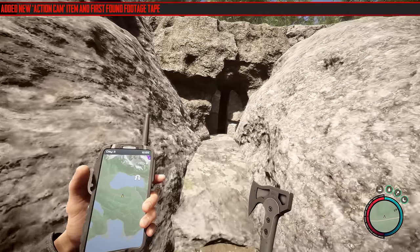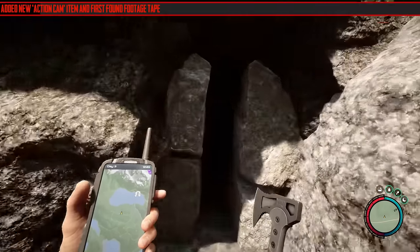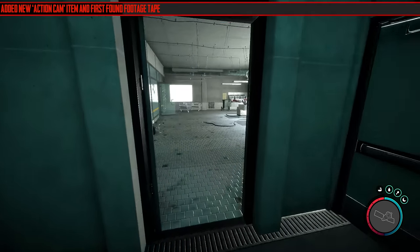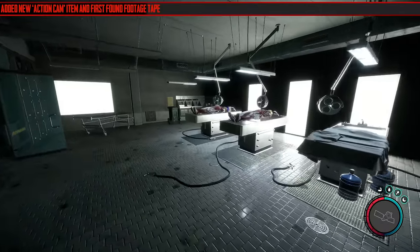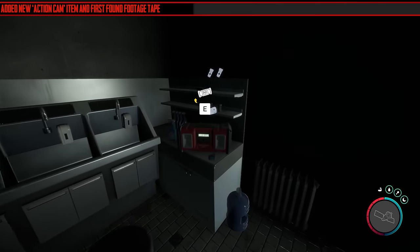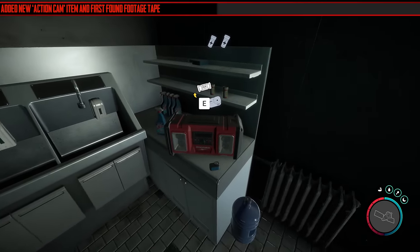They've added a new action cam item and the first round of footage tape. It's located in Bunker Residential, located on the map here, and it's right at the end of the bunker. It's in the morgue, on the corner desk, right next to the stereo. I recommend you turn the stereo off before you start listening to it, otherwise you won't be able to hear anything.